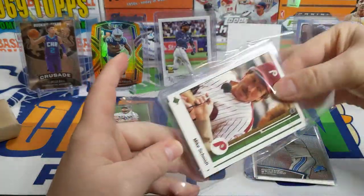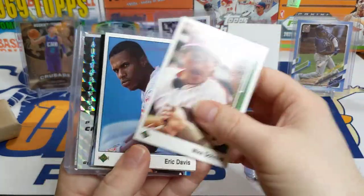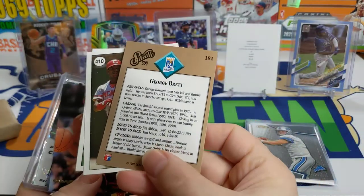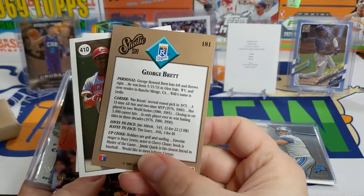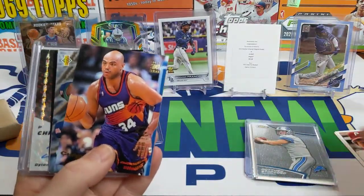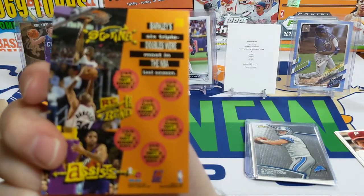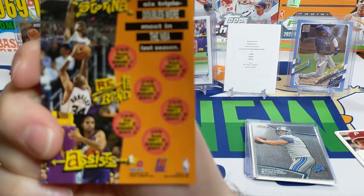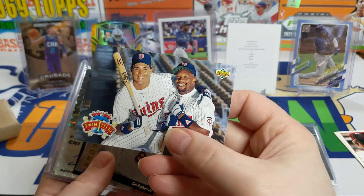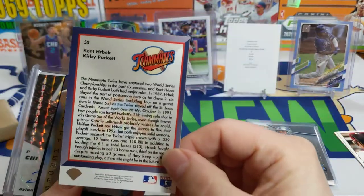I picked up some singles from the card shop out of the 20-cent box: Mike Schmidt '89, Eric Davis '89, there's George Brett. This is kind of cool - his hobbies and stuff like that would like to meet Johnny Carson, surfer. Here's a nice Charles Barkley triple doubles card - he led the league in triple doubles apparently that year, six triple doubles, and it tells you all the stats there. Ken Griffey and Kirby Puckett teammates card - I thought that was really cool.